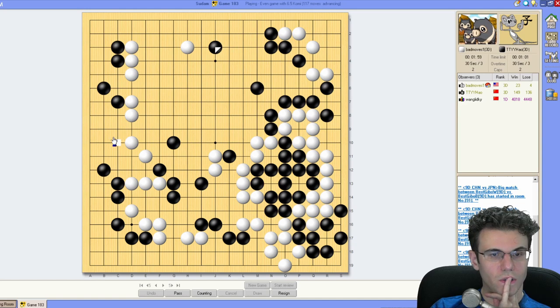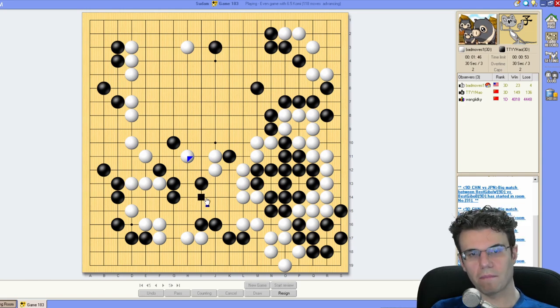Oh man, it's a question of points. I don't have it — I have to attack this. I have a wall now; I can attack this — totally fine. Right, right, you can't do anything. I'm sure you can't. All right, if I attack this I win the game, right?